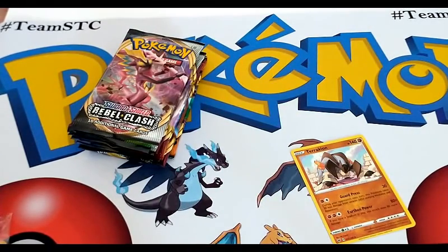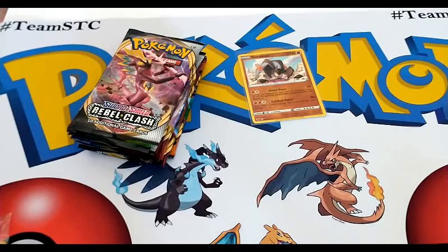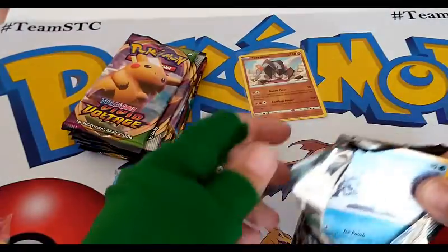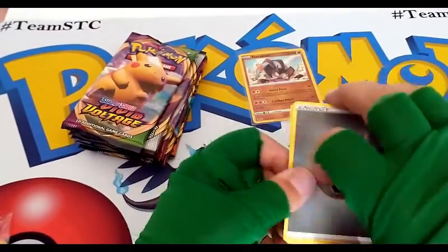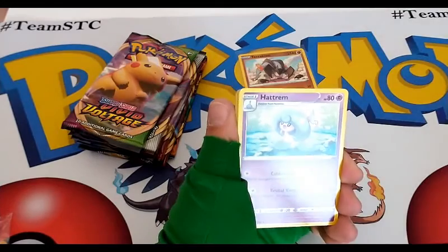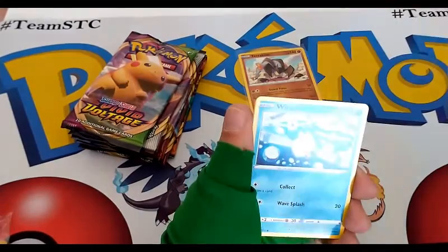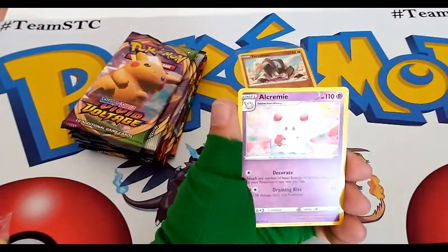So we're just going to sleeve up that reverse rare real quick. Next pack will be a Rebel Clash. We have a metal energy — do you call it metal or do you call it steel? I think it depends; I see people calling it both. Hatterene, Cursed Shovel, Galarian Darumaka, Heracross, Scyther, Nosepass, Wynaut. Reverse common of a Rolycoly. And a regular rare Alcremie.